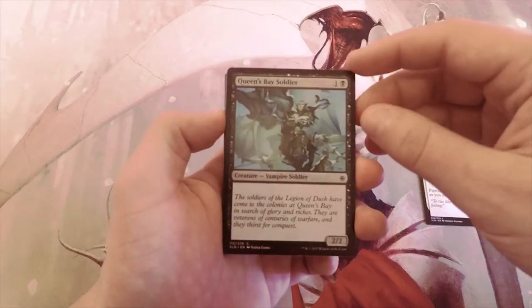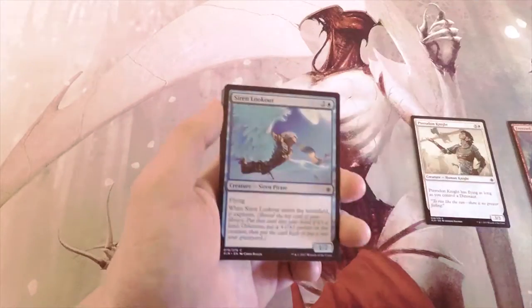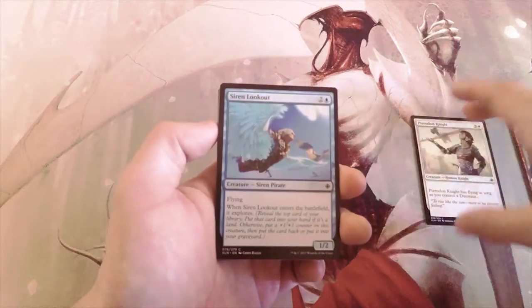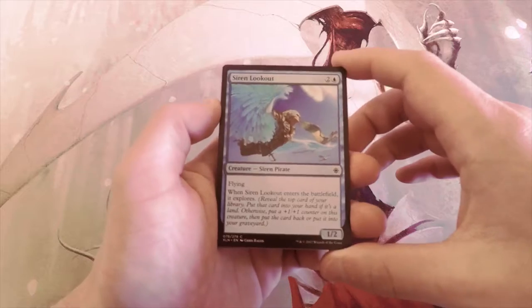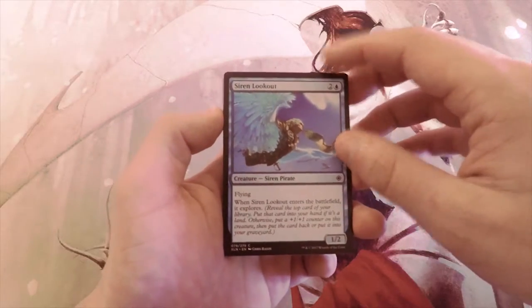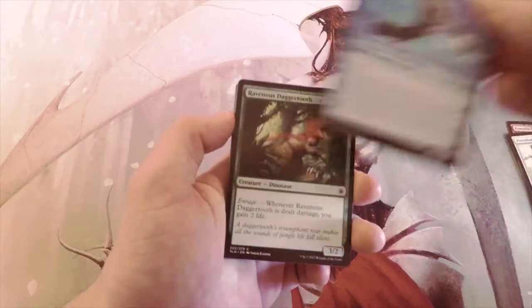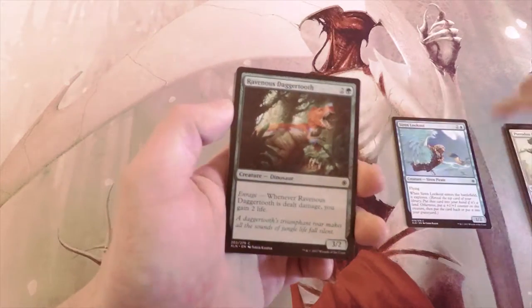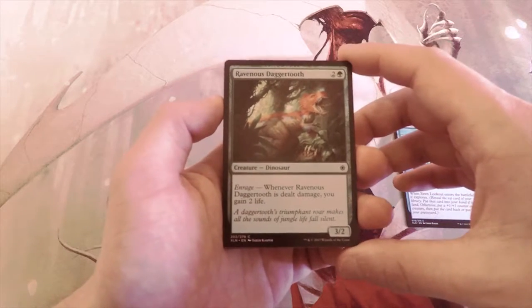Queen Bay Soldier is a 2/2 for two — it's on curve, it's a bear, but it's not first pickable. Siren Lookout definitely beats that card out. It's a 1/2 for three, when it enters the battlefield it explores and it has flying, which makes it so much better in my opinion.